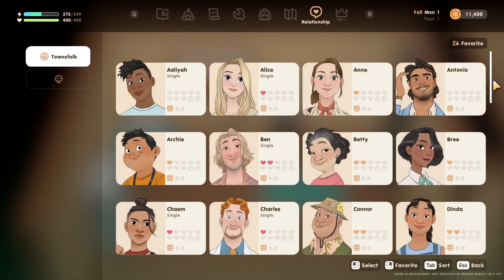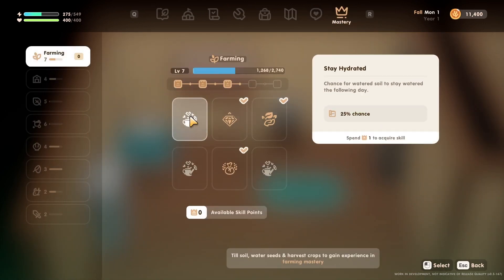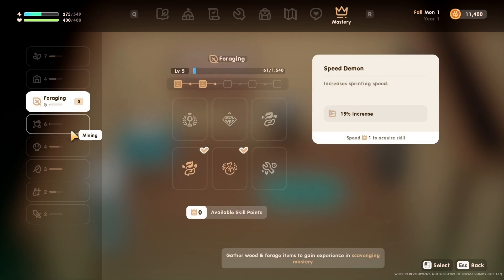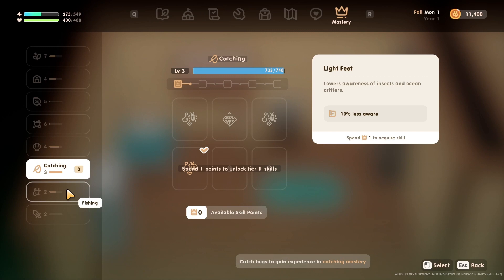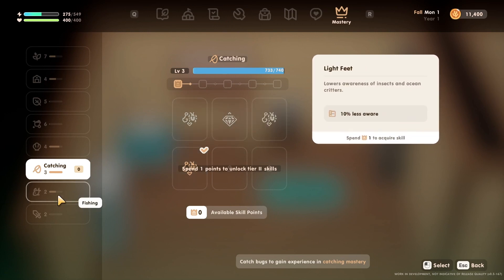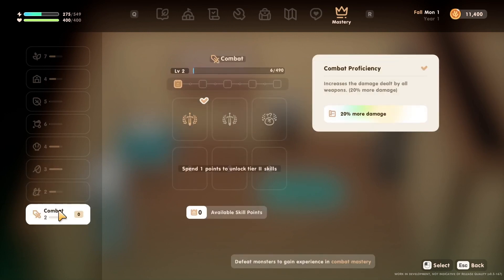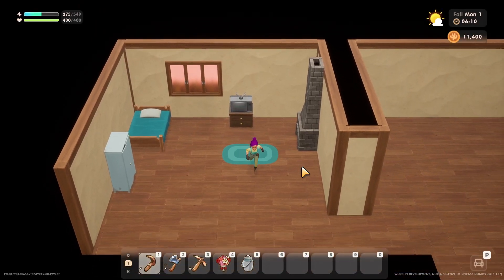Checking relationships — doesn't look different. In the mastery section, we now get an actual individual level. All my skill points are still intact. You need to spend one point to unlock tier two skills, and you need to do at least one on the top tier before you can unlock the second tier.